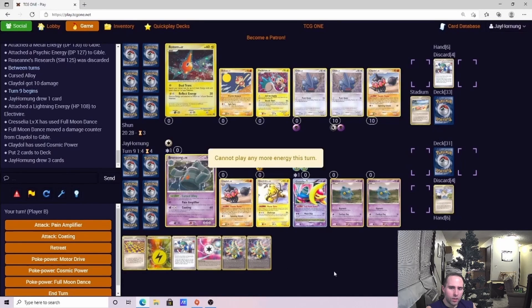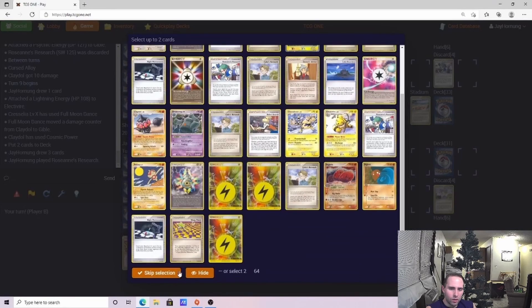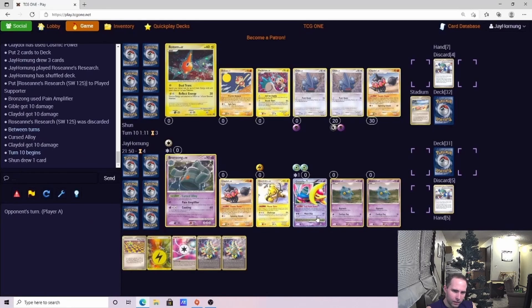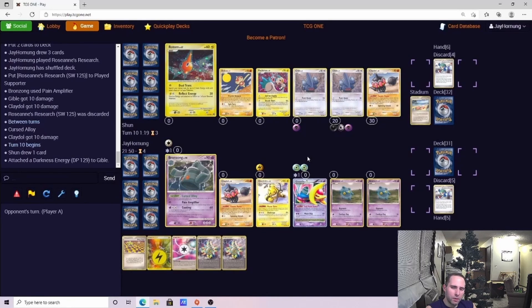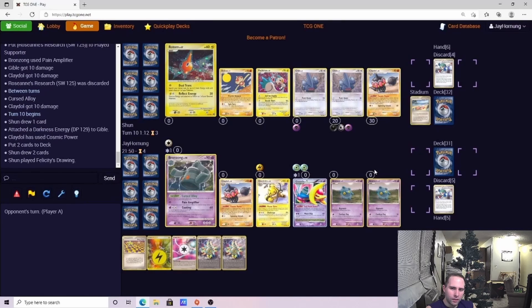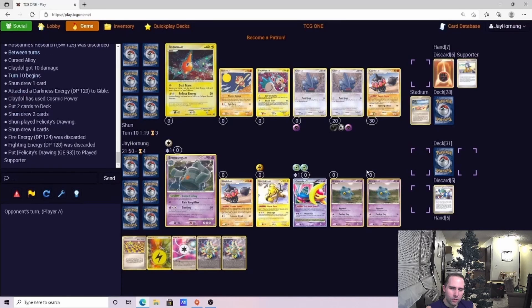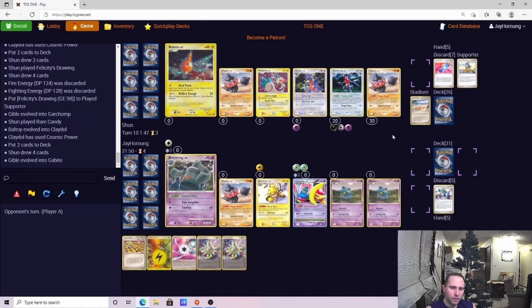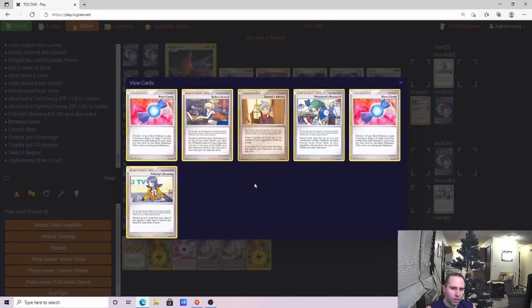We're going to start moving the damage counters around so we get better Pain Amplifiers off. We know those Garchomps are coming and we want to soften them up a little bit. I'm kind of surprised I made that misplay with the Cresselia, but it's all good. He plays the list — I think he just basically copied Sammy Saccum's list off of PTCG Archive, which is totally fine.